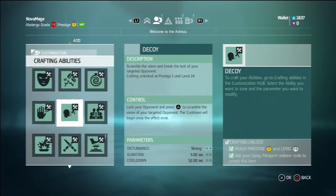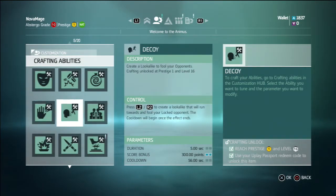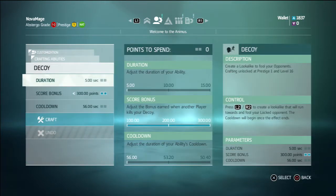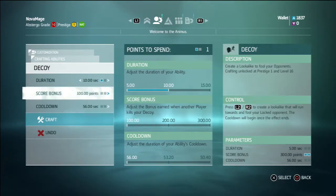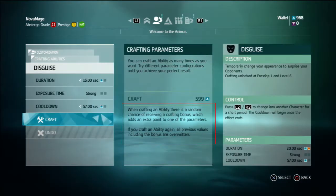Hello there people, this is NovoMage and welcome to a real quick demonstration of how the ability crafting bonus points work. Basically, when you craft an ability, you have a random chance of getting a bonus point. You can see that in the description if you put the focus on the craft button, just as you can see on the screen right now.